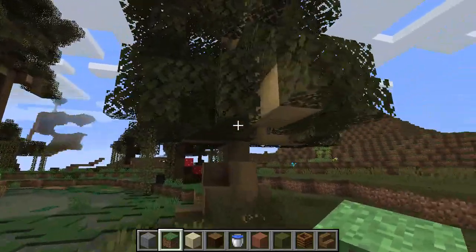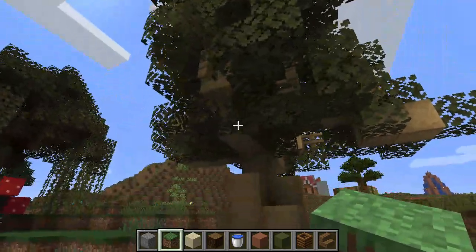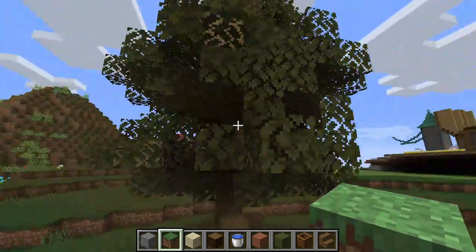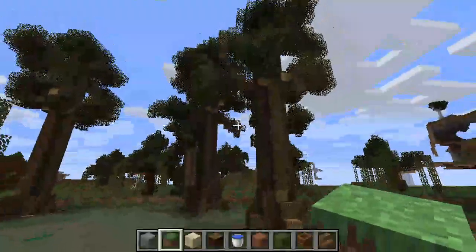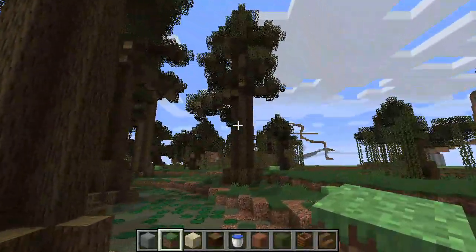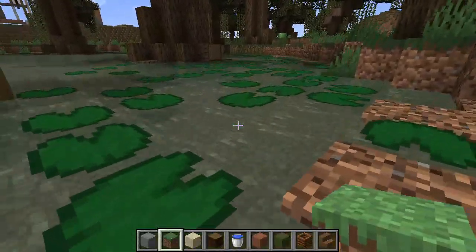Here's my custom swamp white oak tree. I only have one of these so far, and over here are our custom cypress trees, which I will show you how to build at the end of the video. And notice how I put most of the lily pads near the edge of this lake.